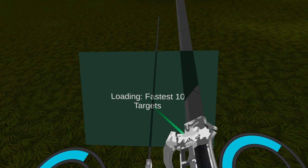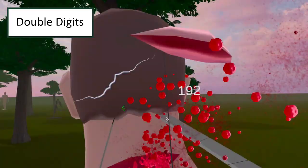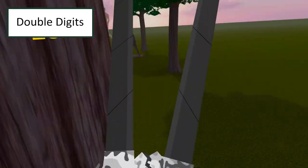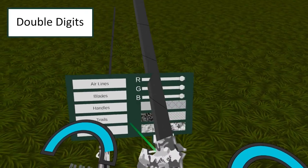Don't worry if this is you, you're not alone — many people make this mistake. Double Digits: all you have to do is get 10 lifetime kills. It shouldn't be that difficult. It doesn't matter if you die or not, just get 10 kills. Targets don't count. This achievement unlocks customizable trails.